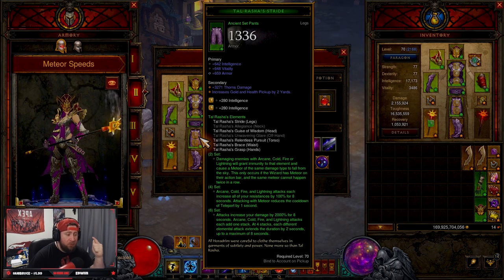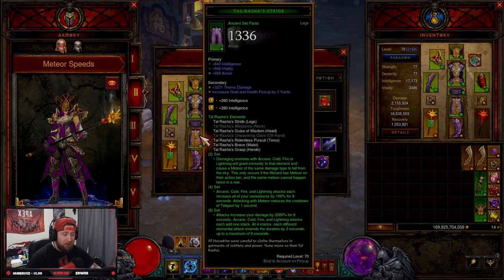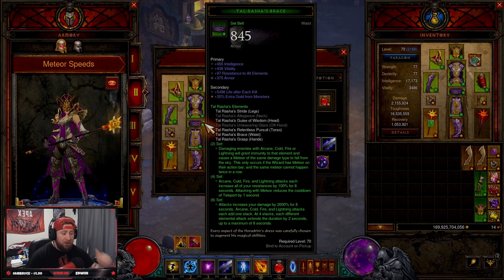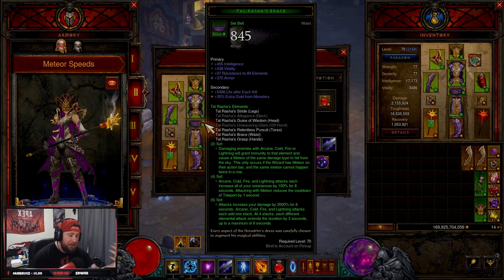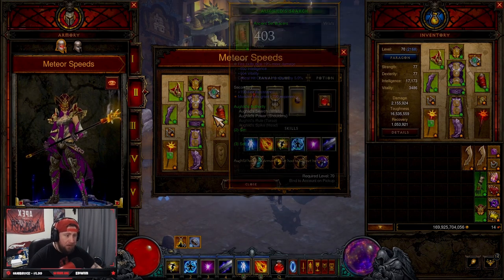The four-piece bonus: arcane, cold, fire, and lightning attacks each increase all of your resistances — we're basically a tank — and attacking with Meteor reduces your Teleport cooldown by one second, which is how we get around the map. The six-piece bonus: attacks increase your damage by 2,000% for eight seconds, and each different element attack adds one stack; at four stacks, each different element attack extends the duration by two seconds up to a max of eight, so we'll have increased damage basically the entire time.